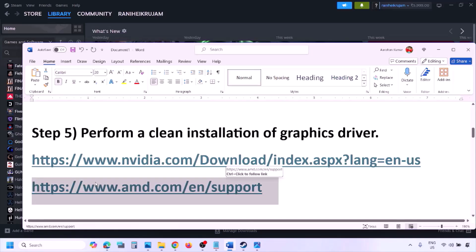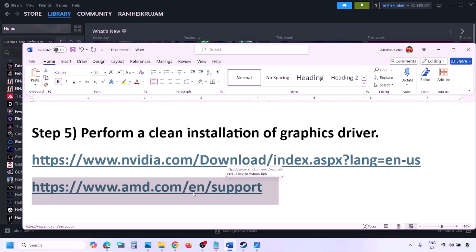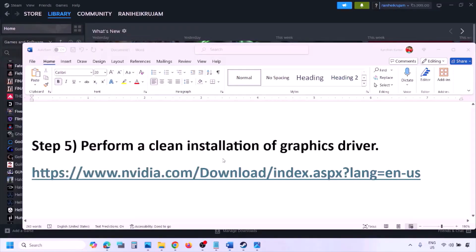Once the installation is complete, restart your computer and after the restart launch the game and check. For AMD card users, first uninstall the current driver, restart your computer, go to the AMD website, select your graphics card, download and install the latest driver, restart again, and then check.